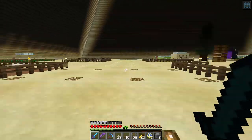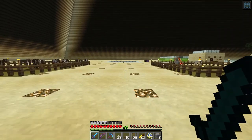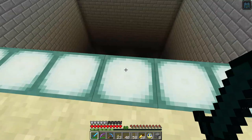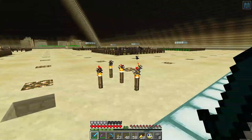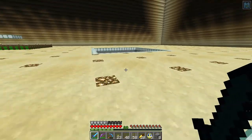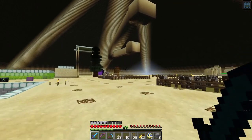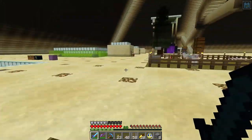I just had a thought — I'm going to have to put composters inside each layer so that these farmers remain farmers. If they don't have a workstation nearby, they can lose their profession, which is not good.